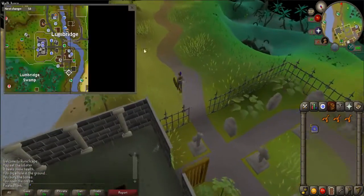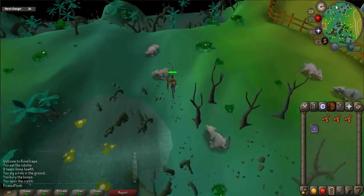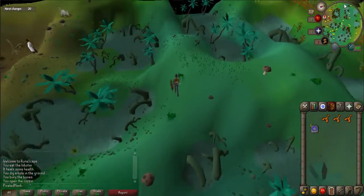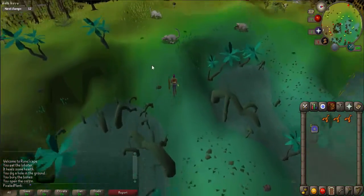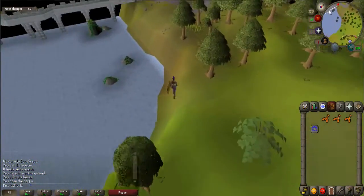He will explain that his skull is missing and he wants you to retrieve it from the wizard's tower. The easiest way to get there is by using an amulet of glory to Draynor village and then walk south, but if you don't have that you can simply walk westwards of Lumbridge. The wizard's tower will be at the end of a very long bridge south of Draynor village.